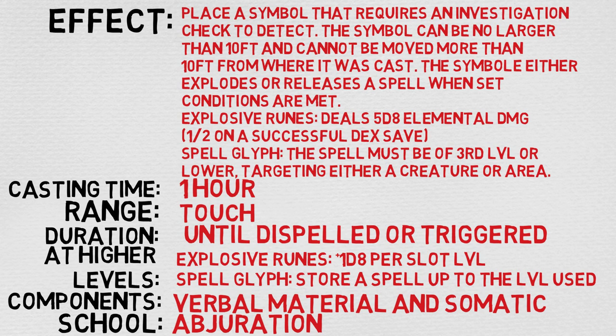The range is touch, which is really cool because technically it means your familiar can cast it as well. The duration is until dispelled or triggered. At higher levels, the Explosive Ruin deals an extra 1d8 per slot level, and the Spell Glyph stores a spell up to the level used. The components are the holy trinity of verbal, material, and somatic. The material component is incense and powdered diamond worth at least 200 gold pieces, which the spell does consume. And the school is abjuration, unsurprisingly.